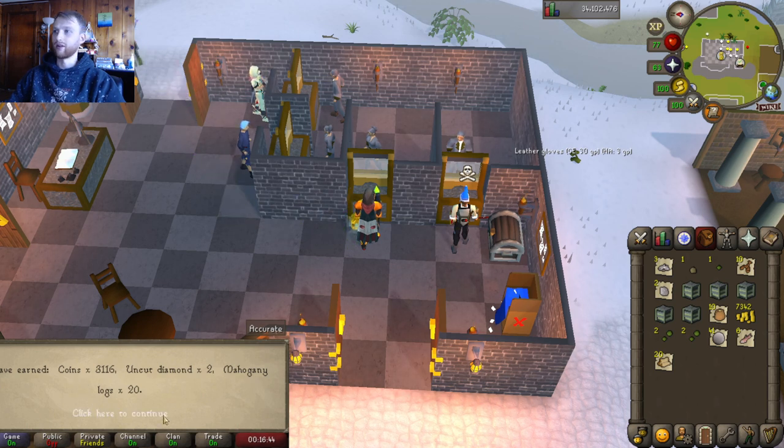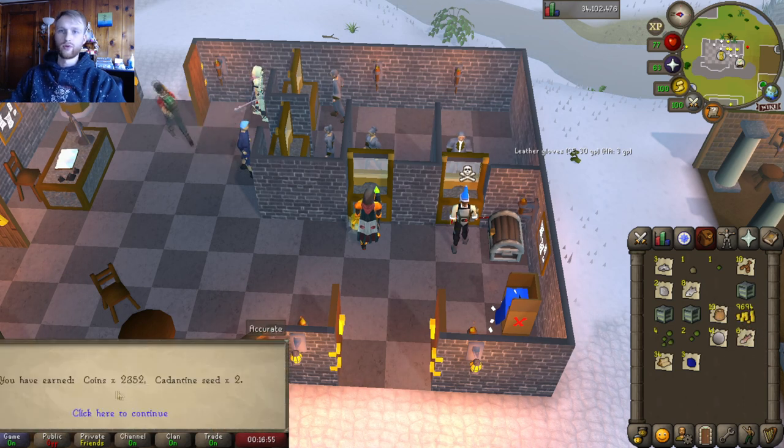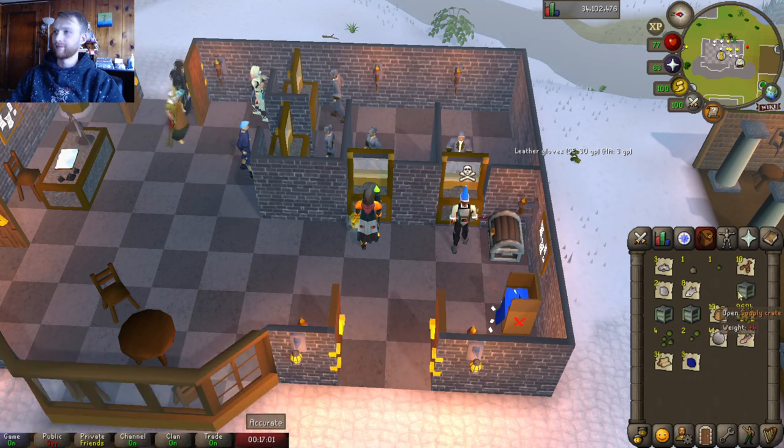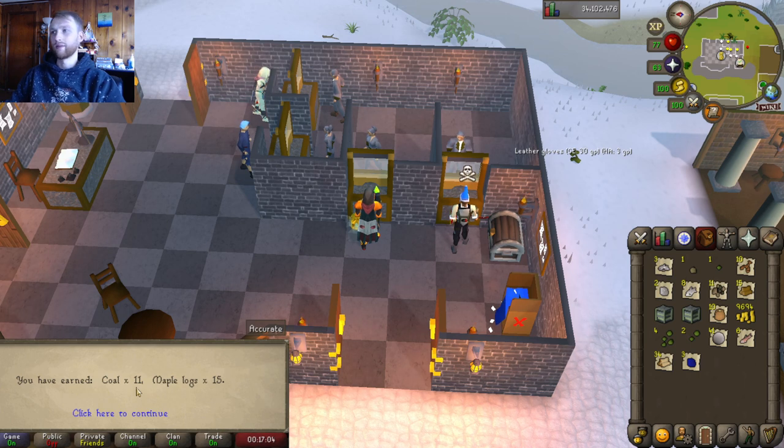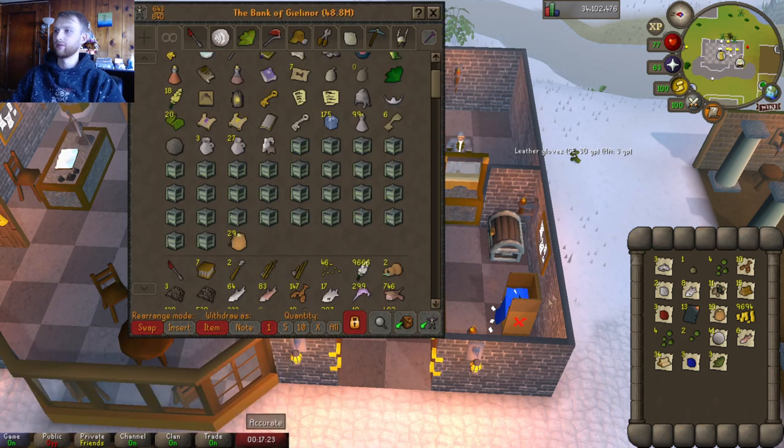Mahogany logs, raw tuna, and uncut sapphire. Coins and more seeds — beautiful. Some coal — that'll probably come in handy — and more maple logs. Three uncut rubies and three cadantines. Thirteen more burnt pages and three more avanto seeds — cool, nice. More avanto seeds and magic logs. Some willow logs, more yew seeds, and quorm seeds — I'm gonna be doing a lot of farming after this for sure.